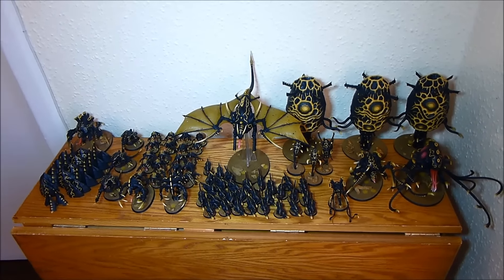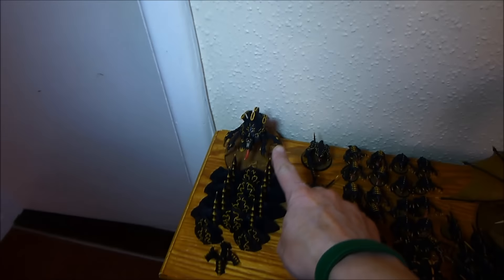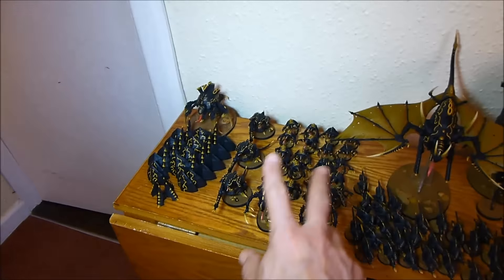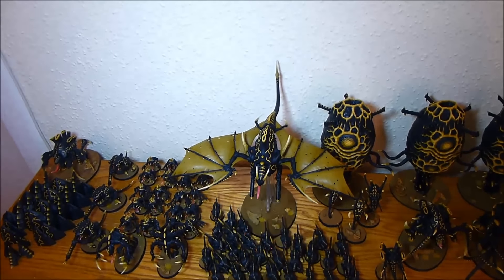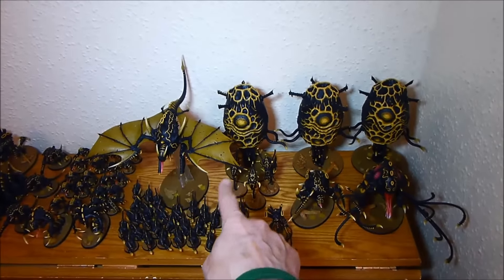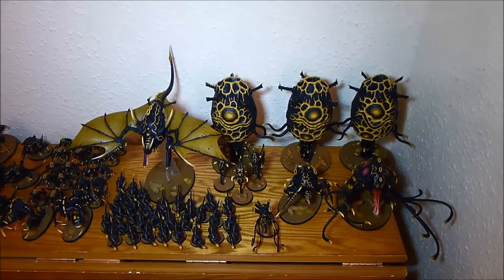We're going to play normal missions but we're using all of my ruined buildings for a bit of a change. For my Tyranid list we've got a Tervigon, a defence line with the comms relay to give me plus one to my reserves rolls, three Hive Guard, two squads of ten Genestealers with two Broodlords, 30 Gants as the Tervigon Tax, a Harpy, three pods — one with the Toxicrene, one with Old One Eye, and one with three Zoanthropes, one upgraded to the new Dima Melanti — and then the Venomthropes.